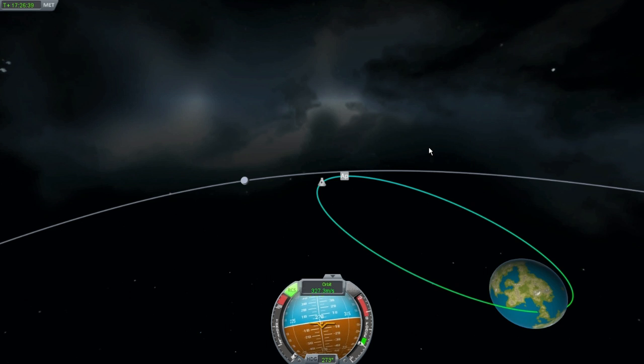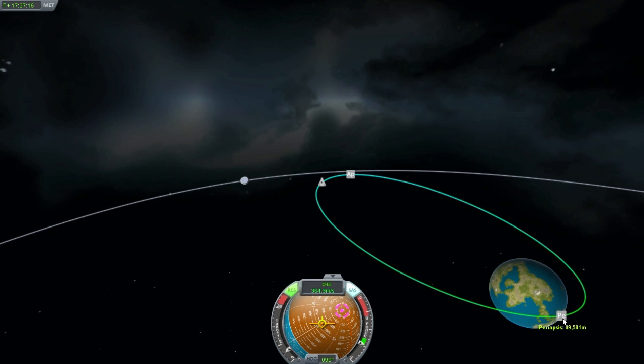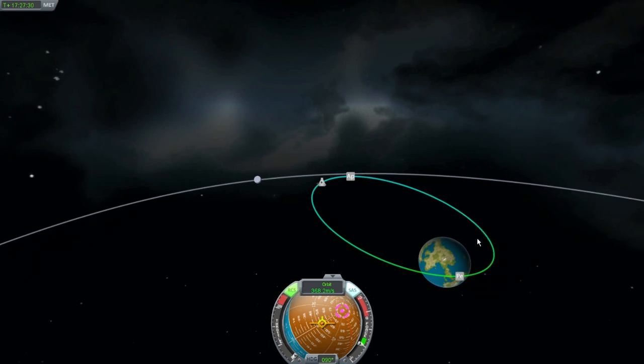Just want to get a little bit of thrust to hopefully separate myself from a crash course with the planet. Easy, easy. Hold right there. Throttle up just a little bit — I'll stick with about 100 or so. Okay, that time X worked. Maybe I was hitting the wrong button. Now we're safe. We're in a safe, kind of orbital trajectory around Kerbin. I'll bring you back in once again when I start to bring these guys home.